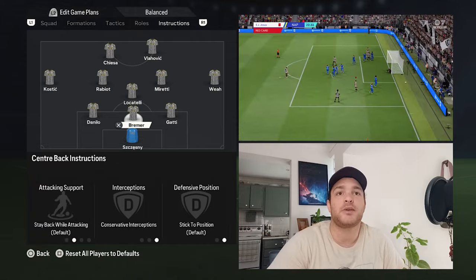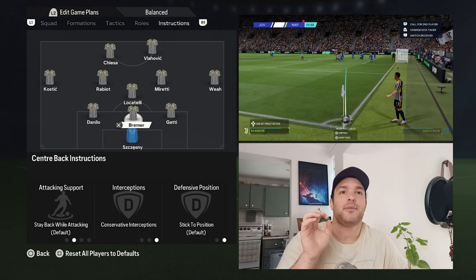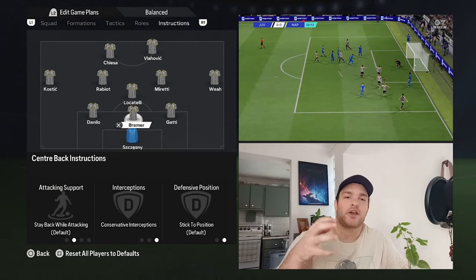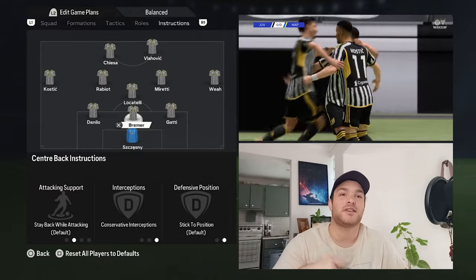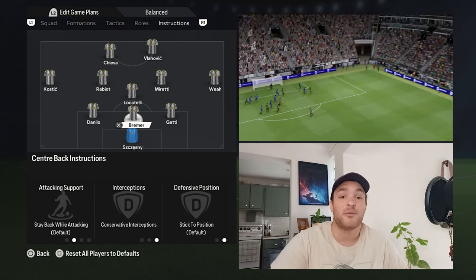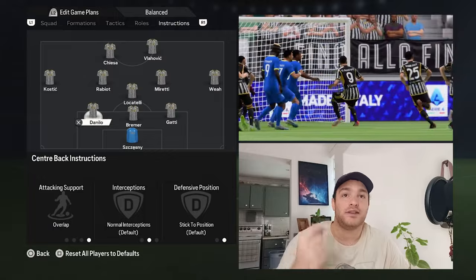Speaking of the back line, we've got the likes of Bremer and Gatti. In order to keep a very compact and structured back line, I've gone with conservative interceptions for both. It helps them not be too adventurous or aggressive when trying to win the ball — even on normal they tend to gamble. You want them tracking back, closing down gaps, and not giving the opposition much. They'll still win the ball back more often than not.